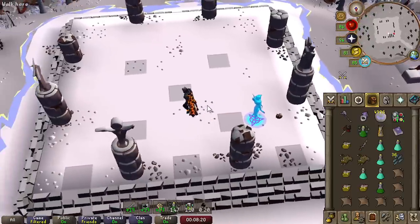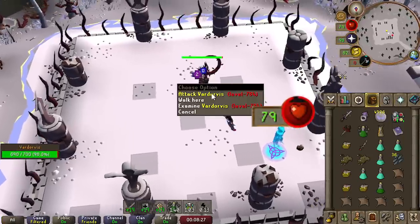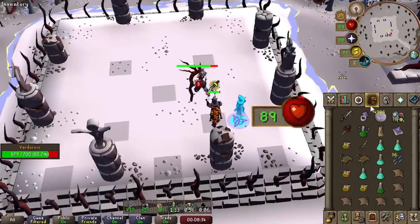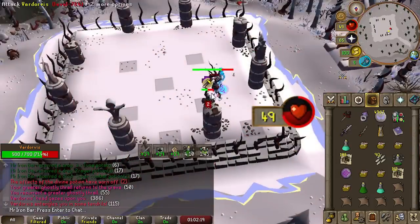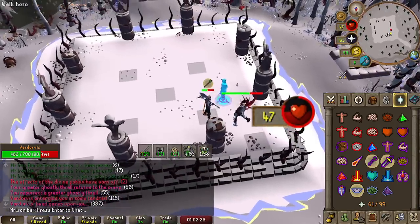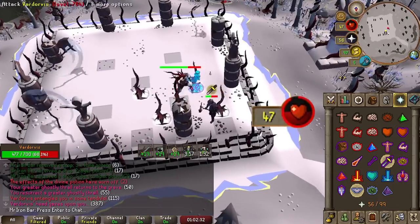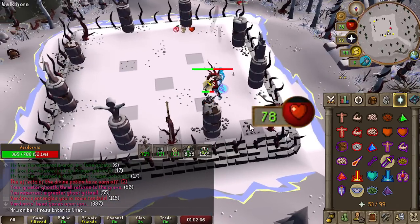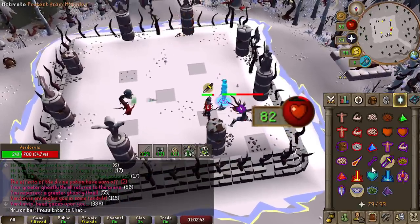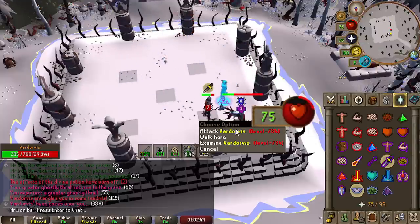The Blood Fury works so well with the axe because it hits so high, and every hit only uses one charge, so it's not going to drain your Blood Fury super fast. If I proc off a 75, it will take 30% of that and give it back to my HP — so I'll literally be getting 25 HP back off that. My average hit at that point is around 37, so 30% of 37 would be healing roughly 12 HP on an average hit when it procs. That's really, really good.